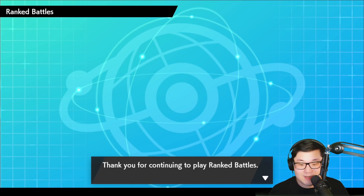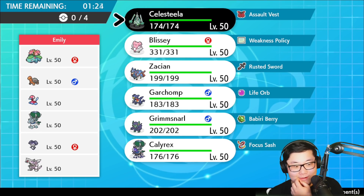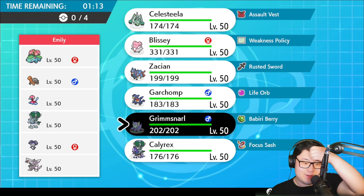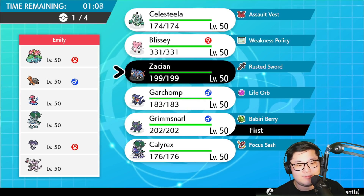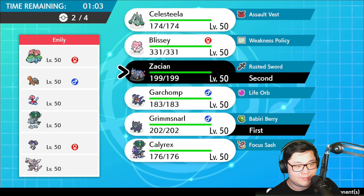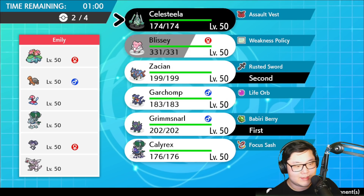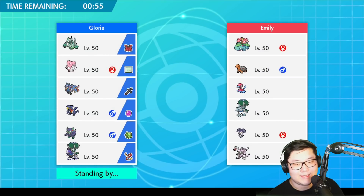Next opponent has Venusaur, Torkoal, Porygon2, Calyrex Ice Rider, Palkia, and Indeedee. So Sun with Palkia and Calyrex Ice Rider — definitely a unique take. Porygon2 is such a big problem for my team — I actually don't have really any good ways to deal with Porygon2, so this is going to be a very big concerning match. I do kind of want to go with the Grimmsnarl lead. Grimmsnarl plus Zacian isn't bad here, and then in the back, I'm going to go with Blissey and Calyrex and just try to hope that I can actually do something with it here.